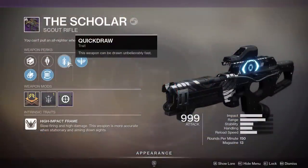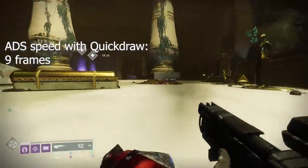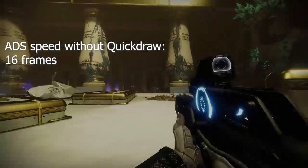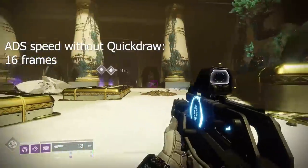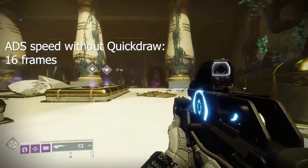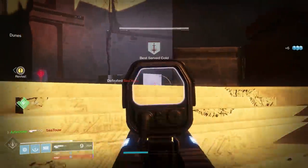The perk next to it is Quickdraw. Quickdraw has been associated with maxing out the handling speed of any given weapon. On top of that, it has amazing pullout gain, but that's not the only benefit. It actually works as a 0.5 version of Snapshot — Snapshot allows you to aim down sights almost immediately, and Quickdraw is not quite as fast, but it is damn close. That's nice considering this is a high-impact frame scout rifle, where aiming down sights can sometimes feel a little clunky. Quickdraw gives you the best of both worlds: increased draw speed as well as increased ADS speed.